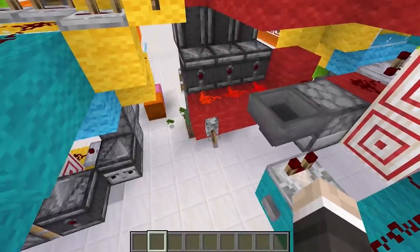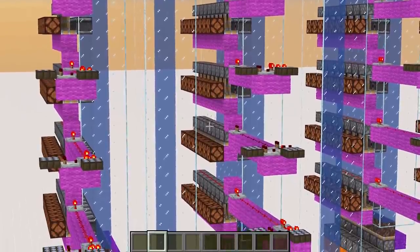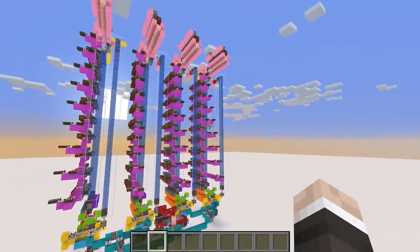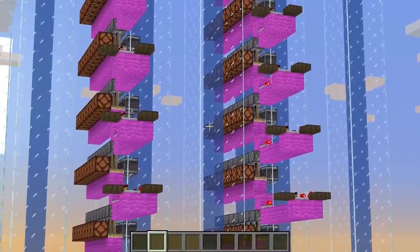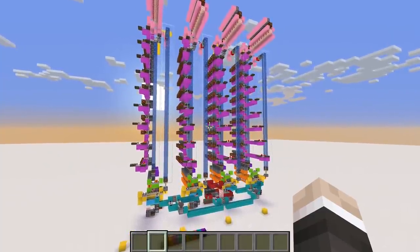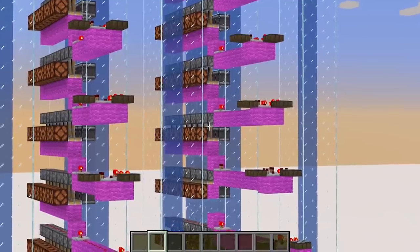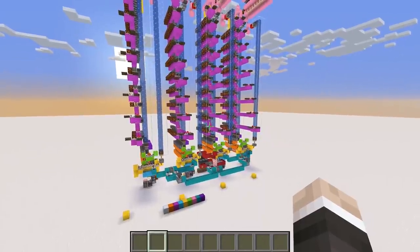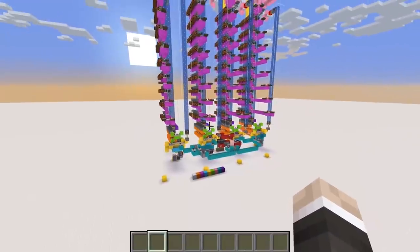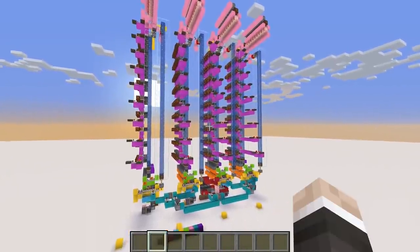Everything is locked and loaded. Flicking the lever for the first time allows the bamboo to grow — and we got our first fire straight away. Waiting for the next bamboo growth... it's gone down that line, into this bank, up there — and that was our redstone lamp. The system is working. We have 364 possible outputs. It's difficult to follow where it's going, but I can see the redstone lamp fire each time. I've never been so excited for a redstone lamp to light up.